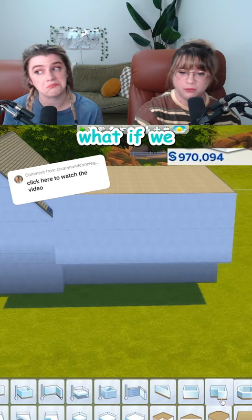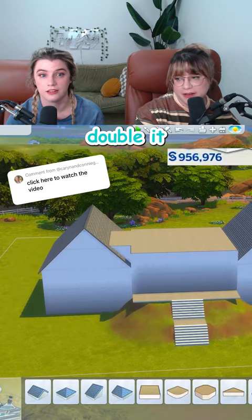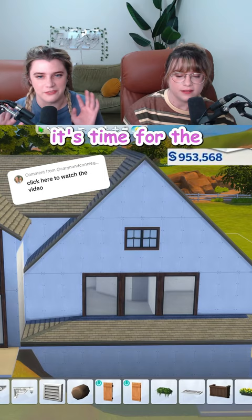I want the house part to have some more oomph — it needs oomph. What if we add a porch and then an entrance on the second floor? We had the room to double it, so I doubled it. Big barn just got a whole lot bigger.